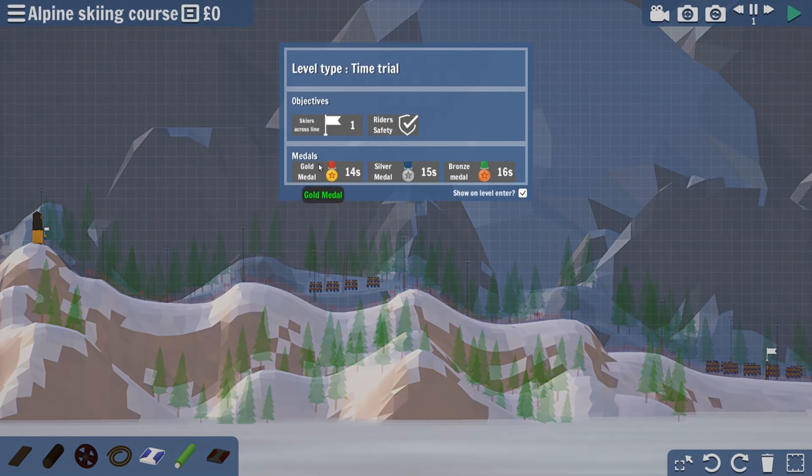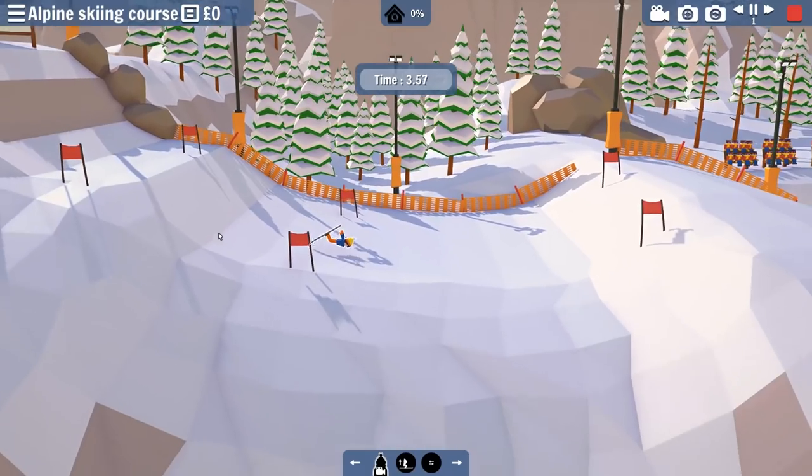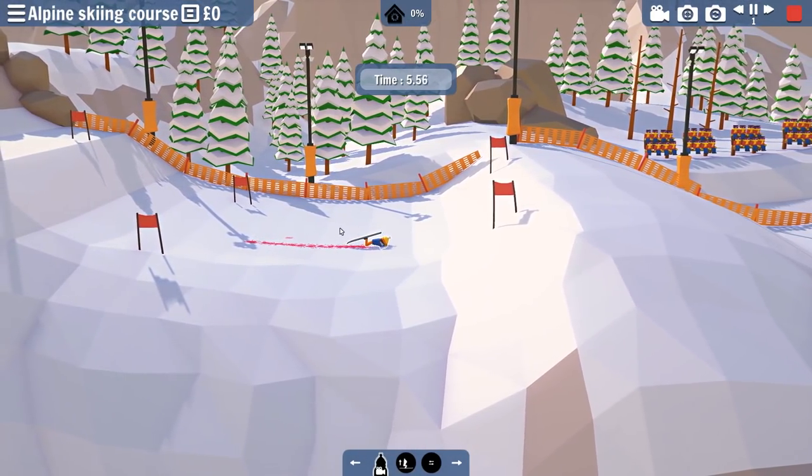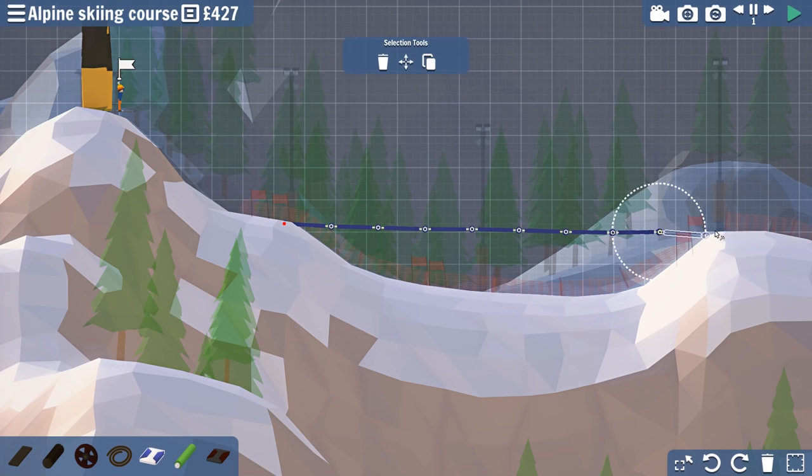What do we got next? Time trial - we need one skier across the line and we cannot kill any of our riders. Is this skiing? Yes, we actually do have to control it. Starting off strong. So what I'm going to do here is build the world's largest bridge out of jumps - yes, that's exactly what we're going to do here. The benefit being these can be built into bridges, which is pretty cool.